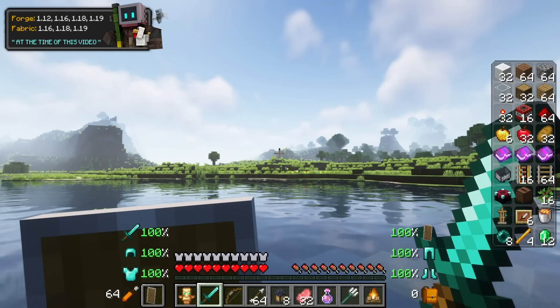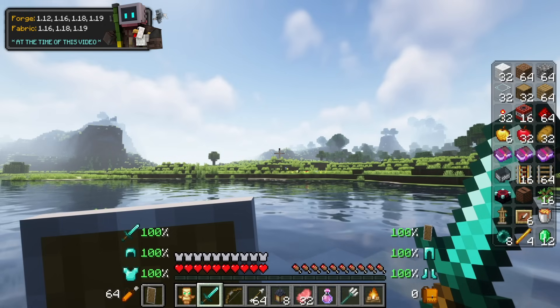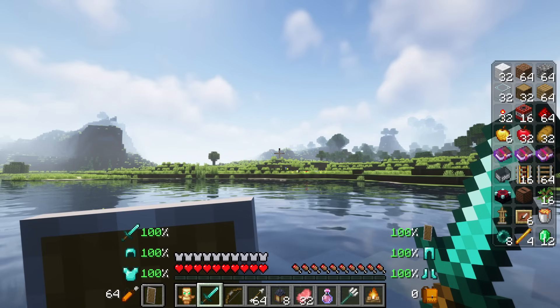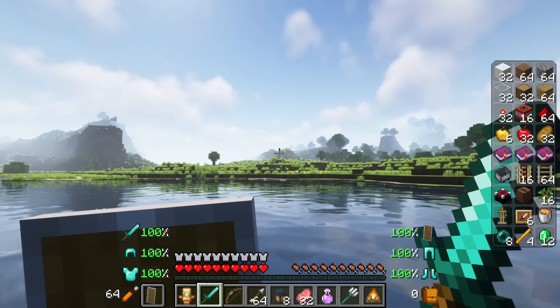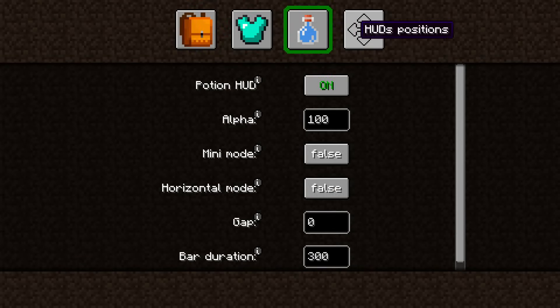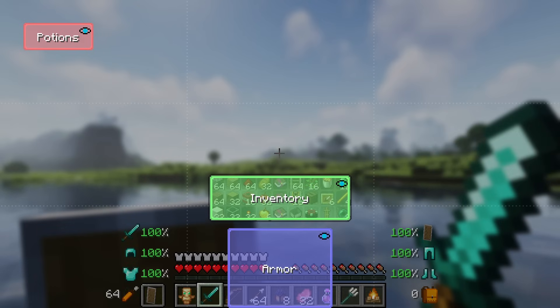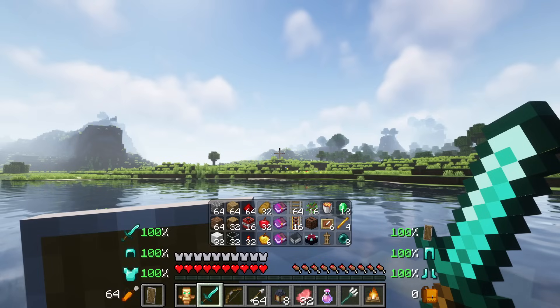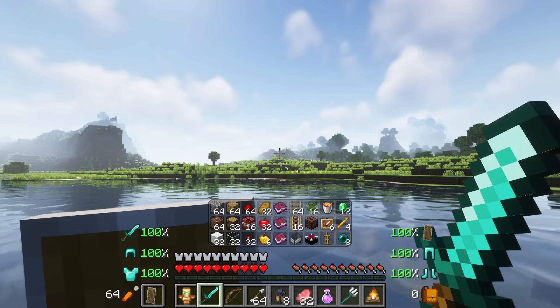For an update to the UI, try out Inventory HUD Plus. It adds a lot of helpful information to the screen, showing what you have equipped, the number of arrows in your inventory, how many free slots you have, and the durability of your items. It can also show all the other items you have stored in your inventory. The mod is highly configurable, so you can hide elements, move them around the screen, give them a visible background, and more.